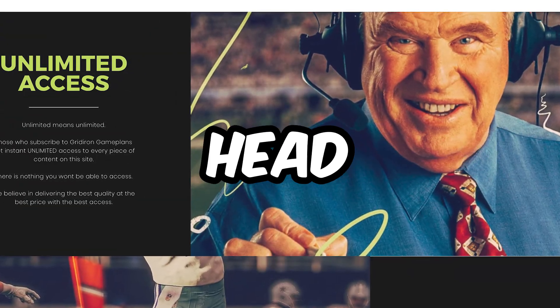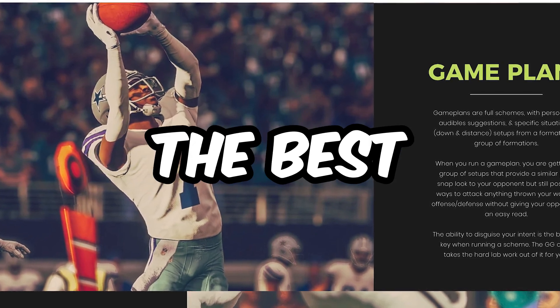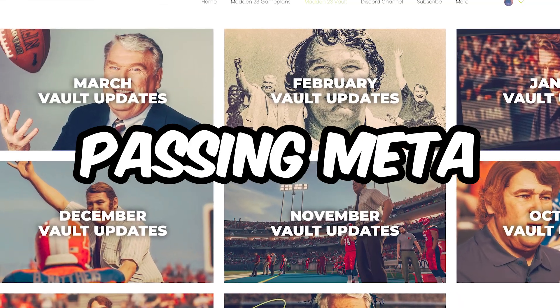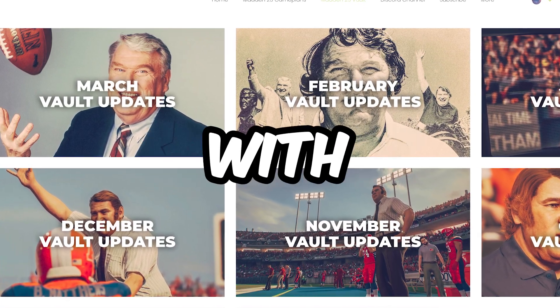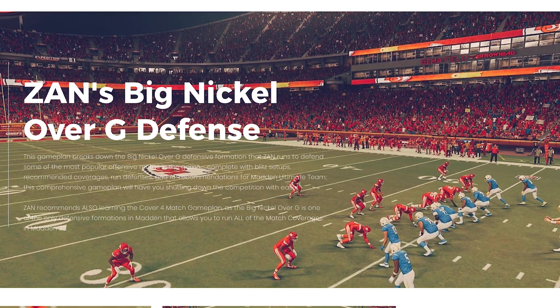That's what makes the nickel over G, in my opinion, the best defense for gun-type metas. Now that is stopping solely the 0-1 trap. If you guys struggle with any of the passing concepts out of the gun tight, I would strongly urge you guys to head over to my strategy website, gridirongameplans.gg. In the March Vault alone, we have broken down the best coverage shell to stop the gun tight passing meta — PA shot seams, Y out, corner routes and streaks, drags and running back quick flats. We have a perfect setup for you in the March Vault, as well as my big nickel over G defensive game plan, showing you guys how to lock down all the passing metas that exist in this year's game as well.